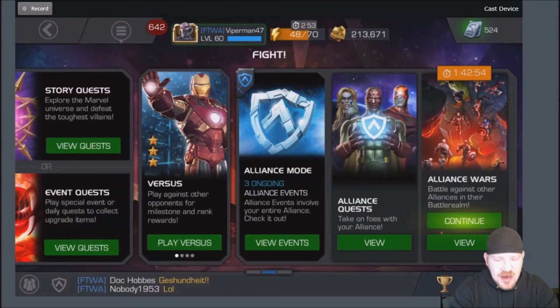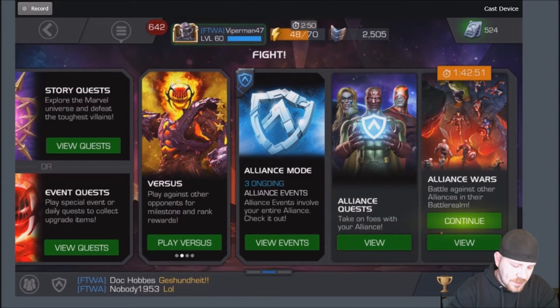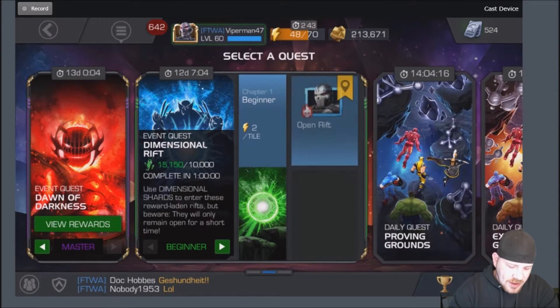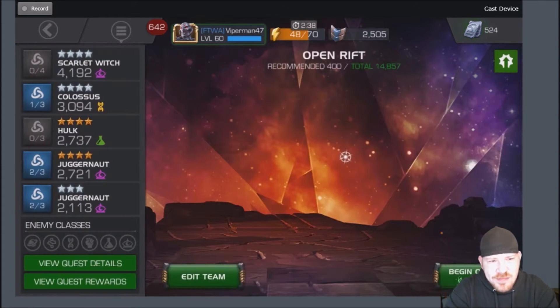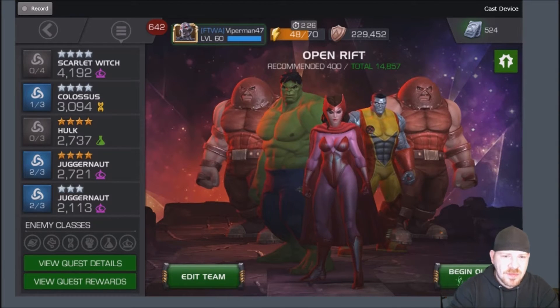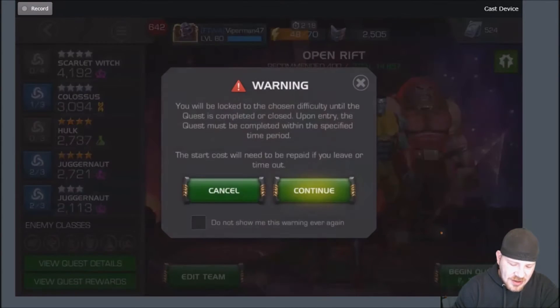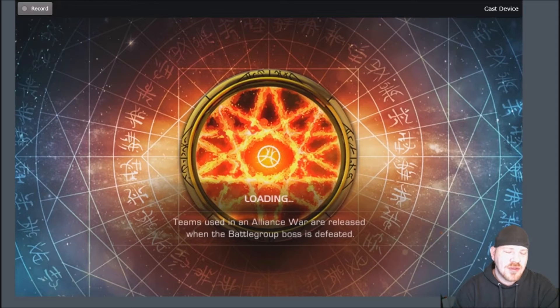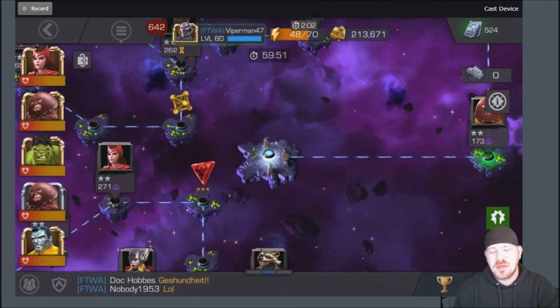We're just going to go in here — we're not even going to fight manually, we're just going to auto fight if it allows us to. We're going to do the beginner one and then normal, just to get some low level rewards. This is a team I ran through proving ground just getting some catalysts to rank up some champions, so we're just going to use this team. The recommended rating is only 400, so I have absolutely no doubt we can complete this.